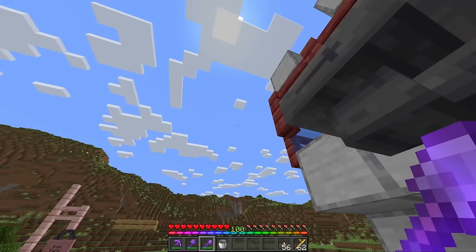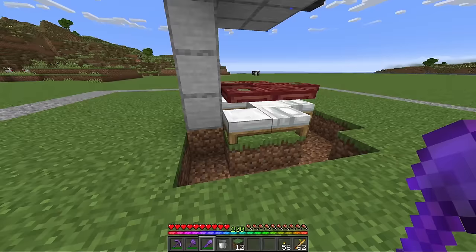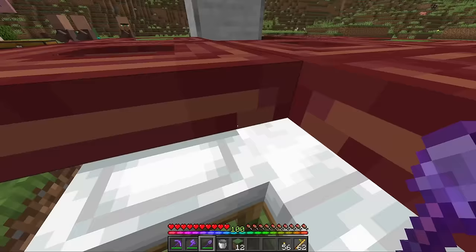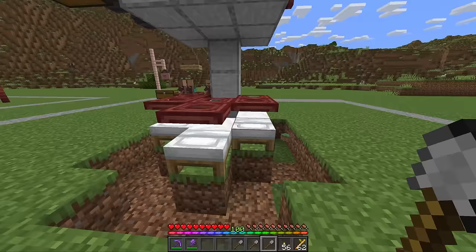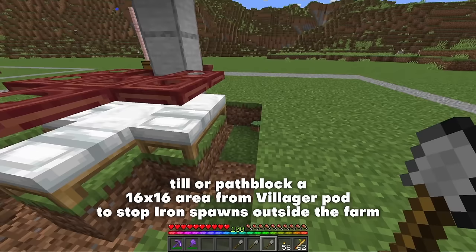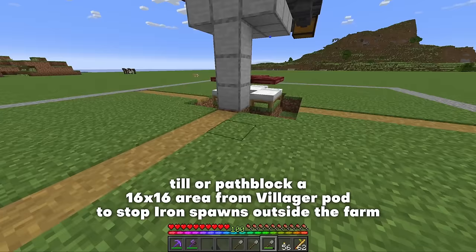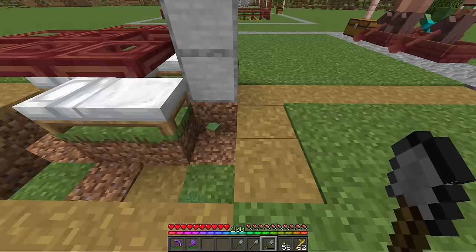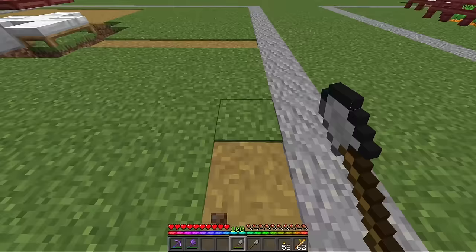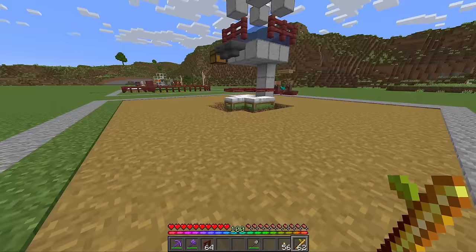While we wait for nighttime, dig out one block below the beds — this is going to prevent the villagers from jumping outside the area and allow them to jump inside to that center block where the little gap is. From that center gap, take your shovels and count out eight blocks in each direction, turning them all into path blocks. This is going to cost you three stone shovels in total, but what this does is prevent any iron golems from spawning outside of the platform up there. So from the center block, eight blocks in each direction — you should have a 16 by 16 area that is pathed out.